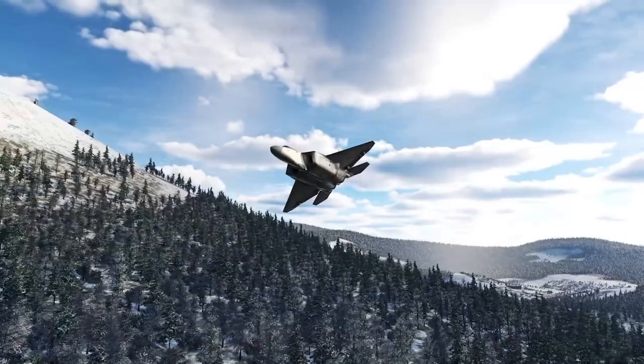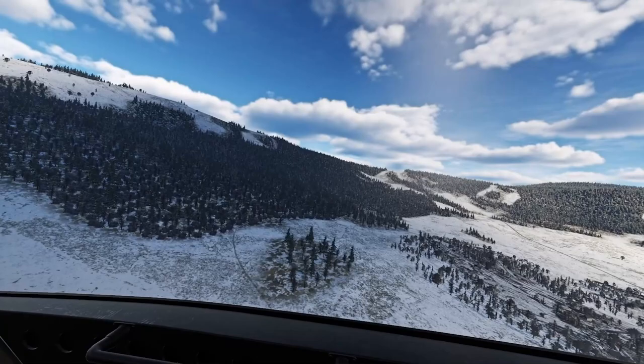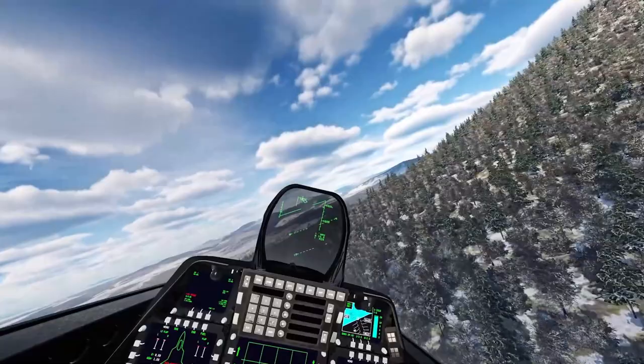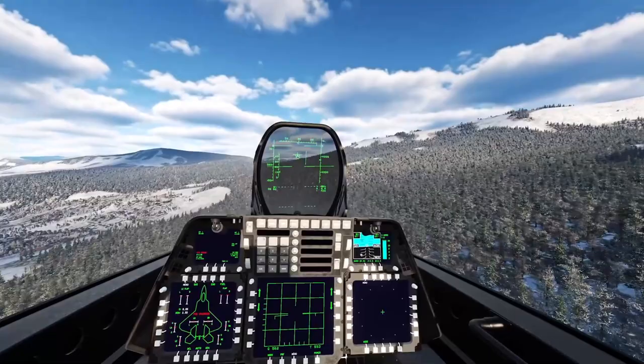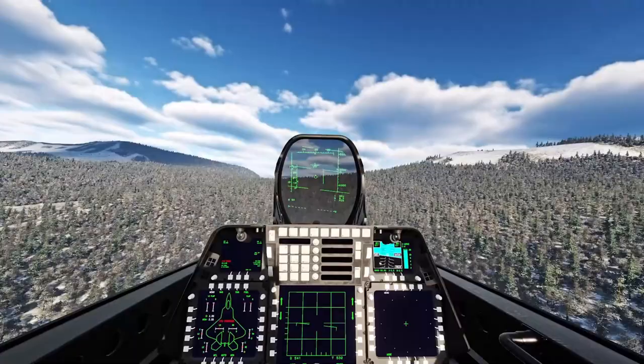Hey guys, welcome back to another video. Today we're here in the F-22 Raptor with a bit of a stealth mission. Our target is a flight of four Tupolev Tu-22M3s that we need to knock out — these guys are nuclear capable, so we have to knock them out of the airspace. But to get there we have to get through a lot of patrols, S-300 sites, and all kinds of stuff. The reality is I'm vastly outnumbered and outgunned — I only carry six AMRAMs, the AMRAAM Delta specifically.